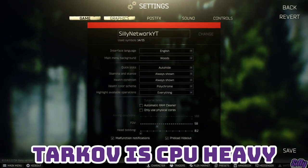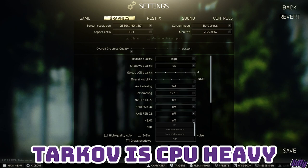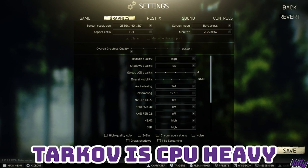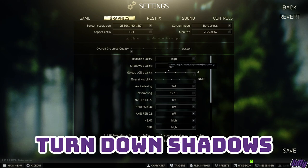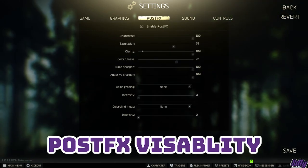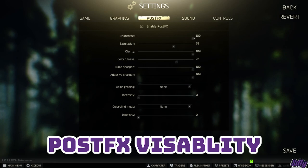Tarkov is very CPU heavy, so sometimes if you have a great GPU, you can increase your FPS by turning up the graphics to add more load to the GPU and less on the CPU. You can turn shadow visibility down in the graphics settings so you can see better in dark areas. You can use post-effect settings to make visibility easier in certain areas or simply make your game better looking. I like color so I add saturation to my raids — and I can see way better in the dark.